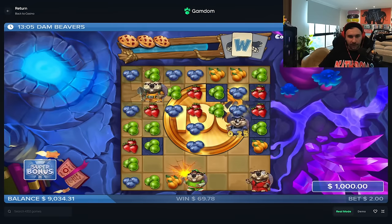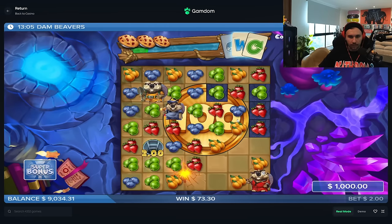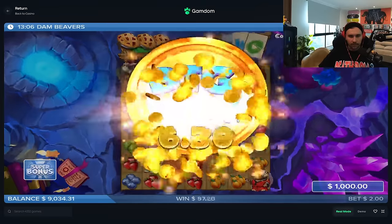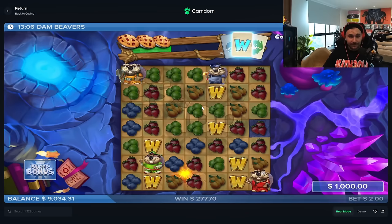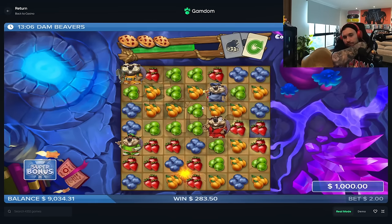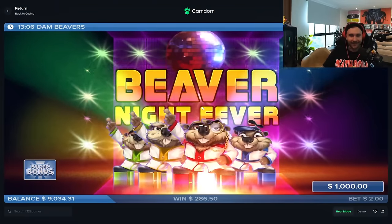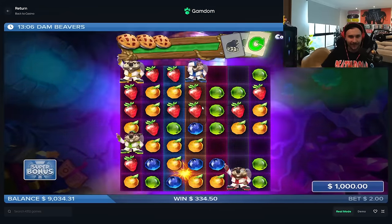I'm so confused right now — we'll learn as we go, I guess. Okay, so we got a 100x coin. 277 back from a 1k buy, alright. Oh, it busted it open — that's a cool little animation. Beaver Night Fever — what the fuck is going on here? Okay, we got to the bar, the next stage.